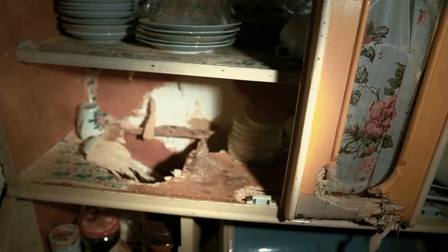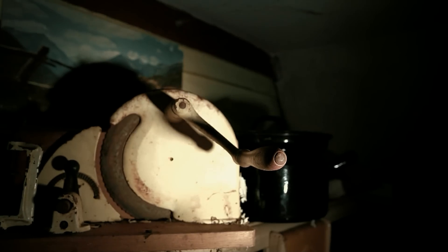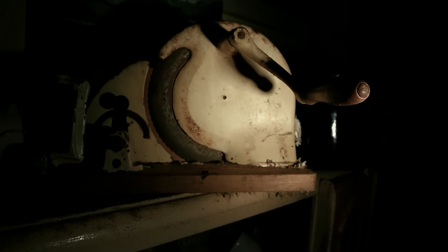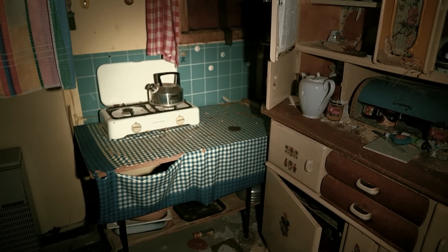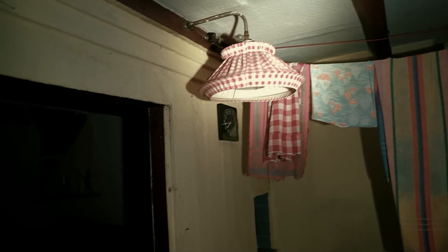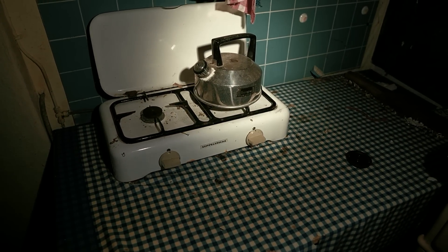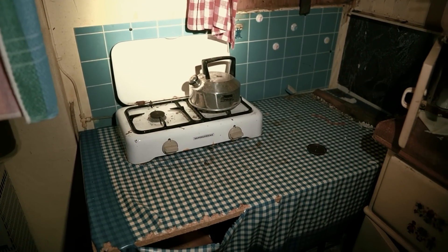Das ist natürlicher Verfall in Reinform – irgendwann sind die durch mit dem Holz und was drin war, fällt einfach runter. Wie lange das Ganze hier schon so steht? Fragt man sich. Wenn man sich diese Brotschneidemaschine anschaut, wie rostig die ist – es kann möglicherweise länger sein, bis der Rost sich so ausgeprägt hat. Und eigentlich ist es verwunderlich, dass hier drinnen quasi noch gar kein Schimmel ist, es sieht eigentlich alles noch gut aus. Das kleine Ding hier wird dann wohl die Kochstelle sein. Hier hinter ist auch die Gasflasche. Hier ist eine Heizung, da geht eine Leitung nach draußen.